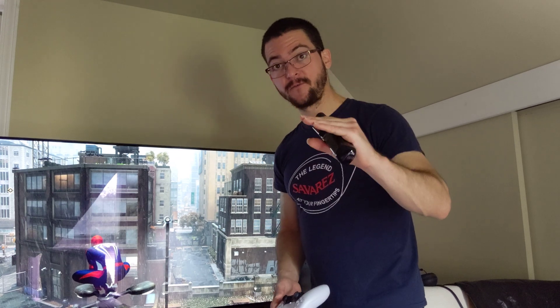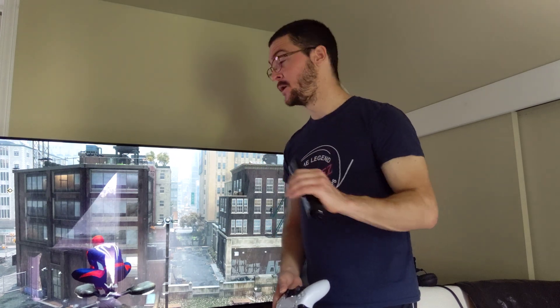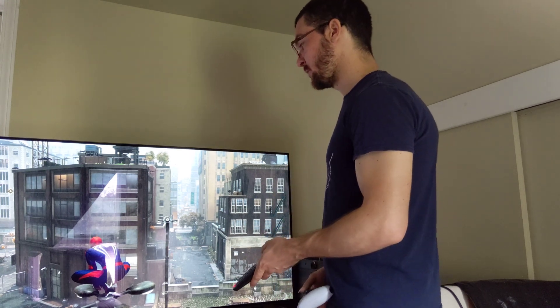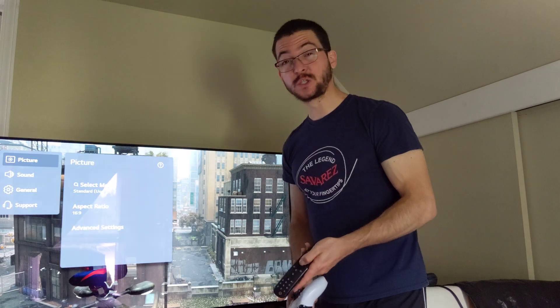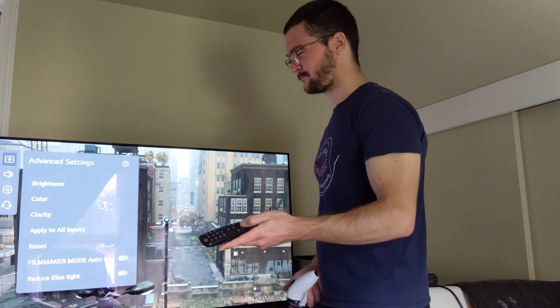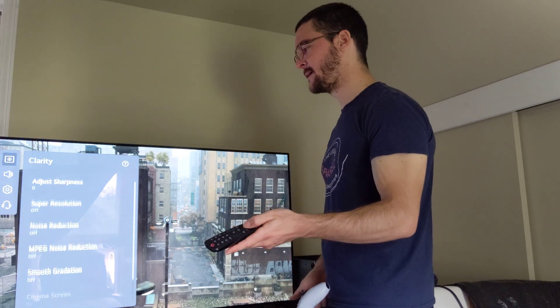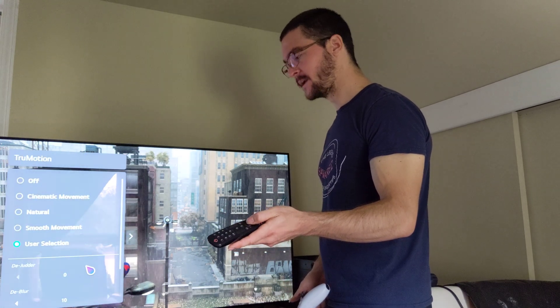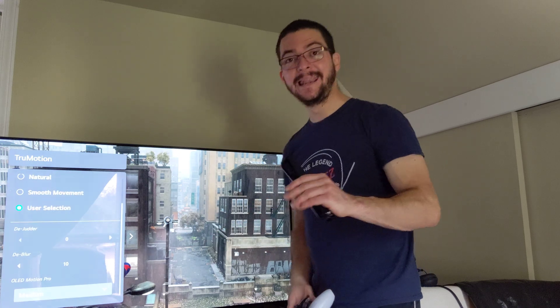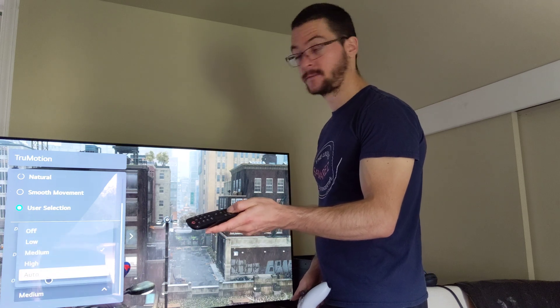Also, on the two options I'm giving you for 30 and 60 frames, instead of using Motion Pro on medium you can use auto. The difference is so small that I have a hard time telling the difference on the UFO test — very hard. But I know medium is better, even if it's very difficult to notice. So if you need a little bit more brightness, you can use auto instead of medium.